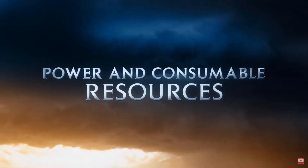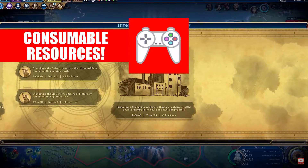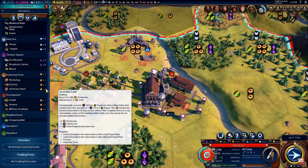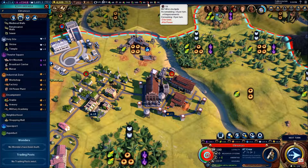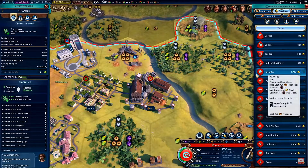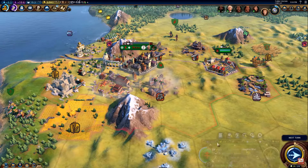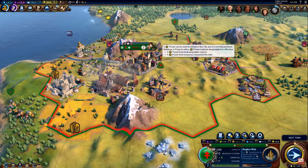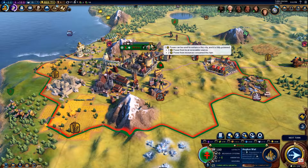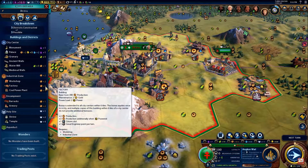In at number four is power and consumable resources. Resources are now more important than ever and work in almost a completely different way to the base game. Strategic resources are now used as fuel to power your cities and many late game units. Fuel is especially important from the industrial era onwards, with buildings in a city needing fuel to function to their maximum potential. Additionally, many resource-dependent units need these resources for production and maintenance, and a lack of resources for maintaining a unit will make it less effective in combat.